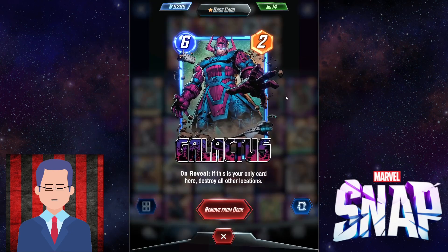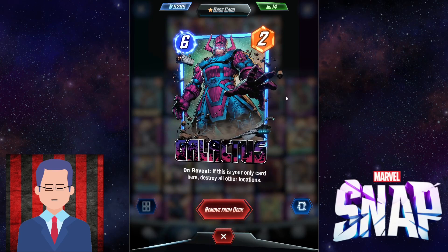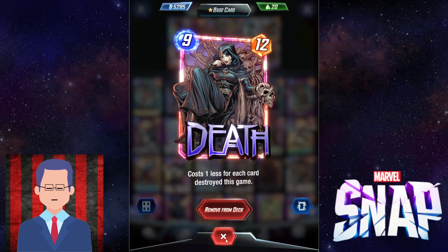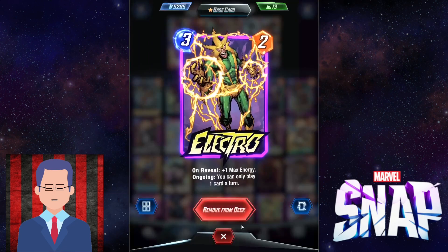Playing Galactus early gives you a little more time to set up your stuff. If you can Galactus early, you can set up cards like Death. After you destroy a ton of stuff, you need a turn to put down your Death. So Electro is a very good candidate.